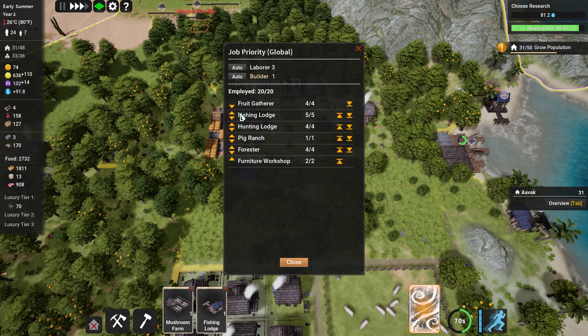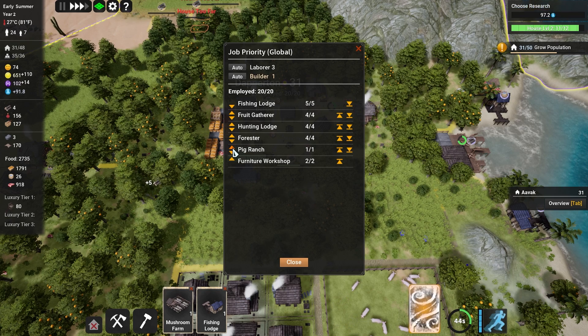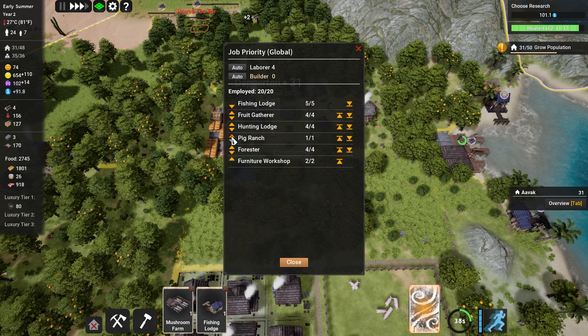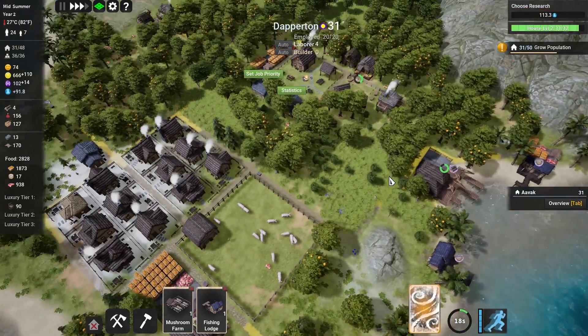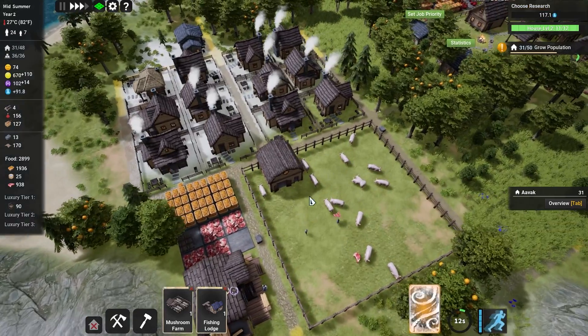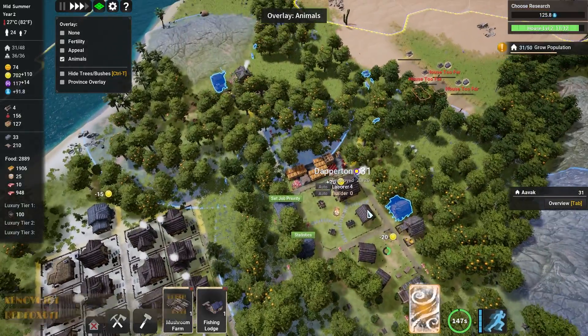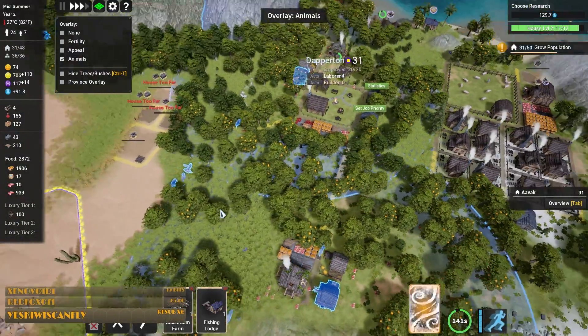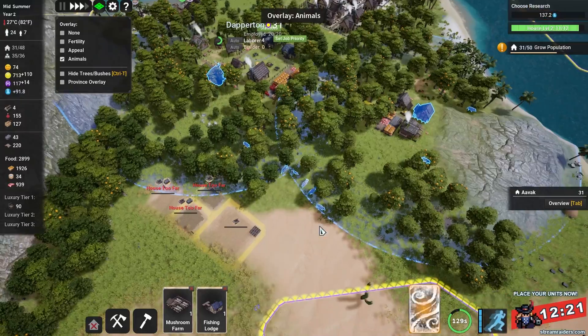We can now set job priorities. Furniture workshop - you should be right at the bottom. Fruit gatherer, fishing lodge - actually I'm going to move the fishing lodge up. Fruit gatherer, hunting lodge. The pig rancher takes a while to build up, so I'm going to put the pig rancher reasonably high up because they produce a decent amount - they'll be above hunting. The thing with the pigs is it's always going to produce meat. The hunters will depend on if there's enough animals nearby - and as you can probably see, there's not. You've killed them all, Chad - you've been a little bit too effective.